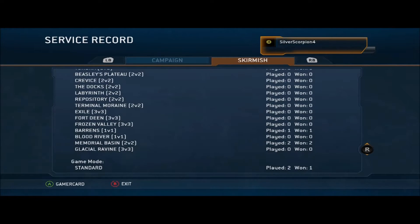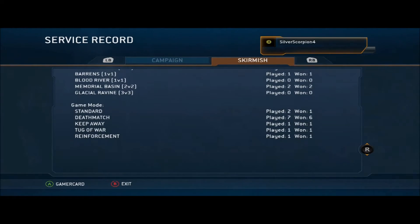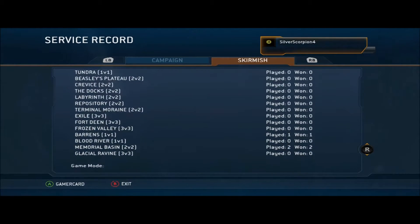Go to Service Record, and then tab over to Skirmish. Hit the right bumper to go to Skirmish, and it'll show you a list of all the maps you've played on, all the game types you've played in, and all the leaders you've played in and won with.